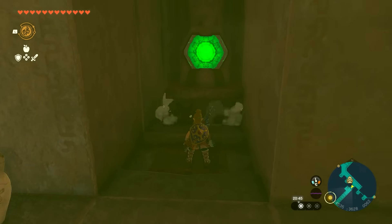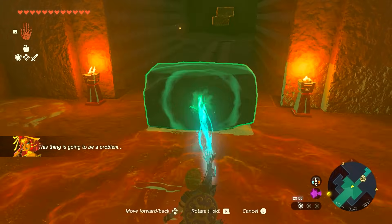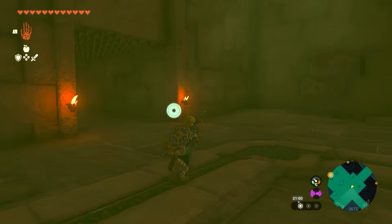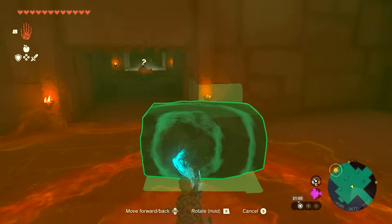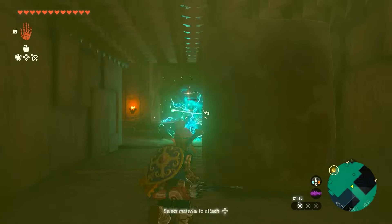Once this is activated, step on the button — it moves out of the way and you go into a new room. Grab a block, put it sideways to block the wall, and run through. Same thing for the next one, but this time make it vertical so it's as high as possible. Block it and proceed. Fight the enemies in the room coming up and defeat them.